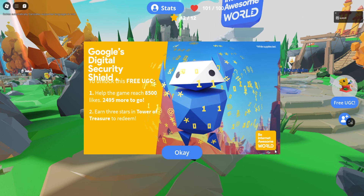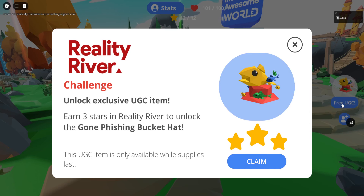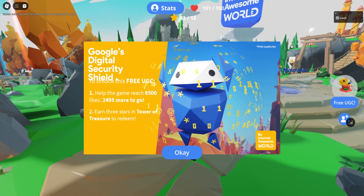We're in the Google event — they have a free limited fishing bucket hat, with 9600 in stock. All you need to do is get three stars in the Reality River mini-game. Once this video is uploaded you can go ahead and claim it. They might also change the goal to another UGC for the other mini-game.